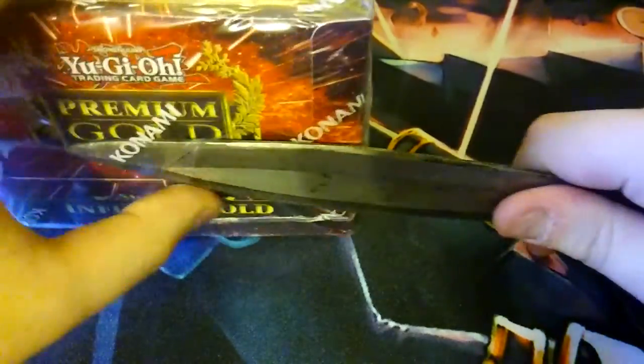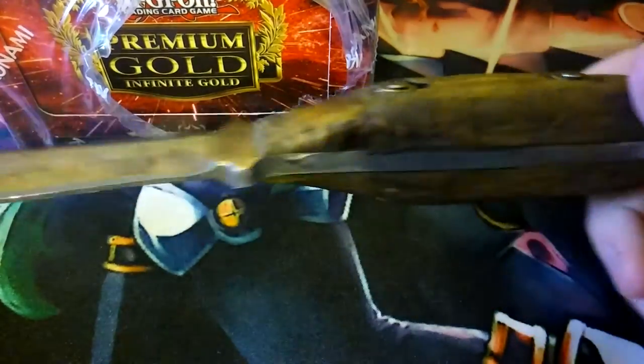This is an old knife that my dad actually handmade back in the day, out of like a broom handle and a metal sheet. I'm going to use it for my opening. I might start actually using this for my opening going forward. This is made out of a broom handle and a sheet of metal — pretty cool. Let's get into this and see what we can get.